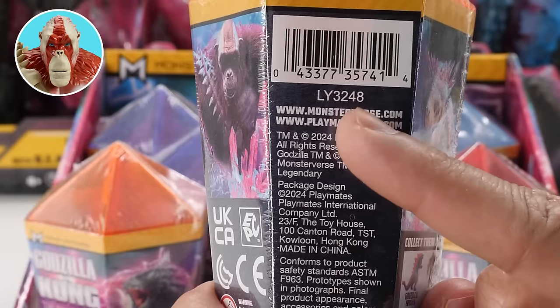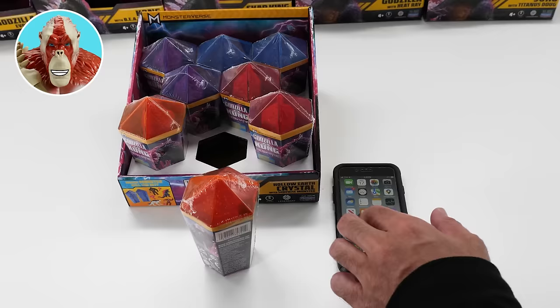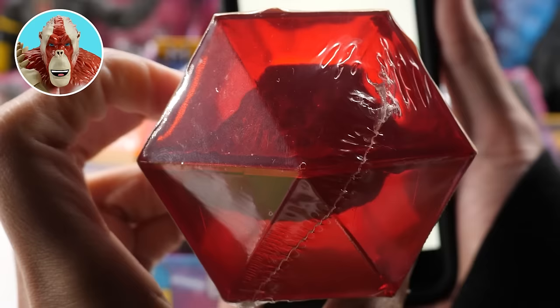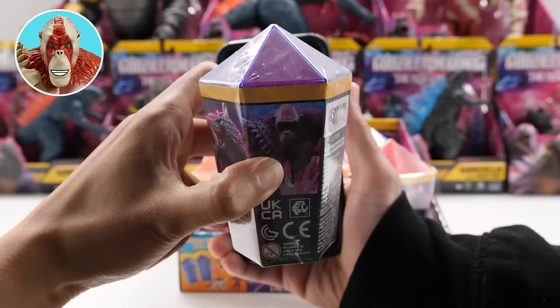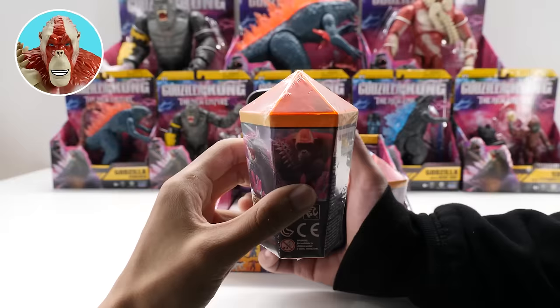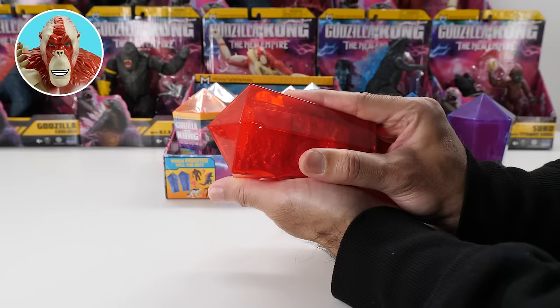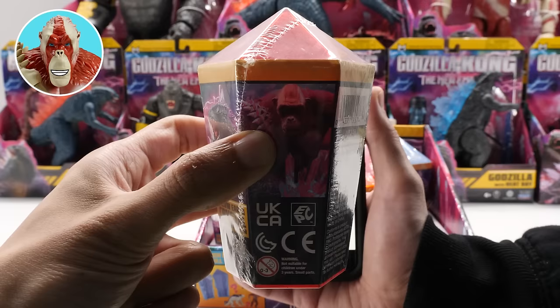It doesn't matter the color you get — it's totally random and there aren't any codes. Here's the secret: all of them have a different mold. Use your phone to shine a light through the crystal — it works best with a white screen. For Shemo, look for the square on the bottom of the hollow earth crystal. For the other three, the square is on the top. For Kong, flip the crystal over and look for Kong's two feet underneath. For Godzilla Evolved, look through the top with the flat square on the bottom — on the left side there's a bump, that's Godzilla's leg. For Scar King, from the top you can see the outline of Scar King's whip accessory and his arms in different positions; looking through the bottom, just one of his feet is peeking out.